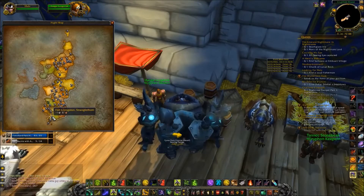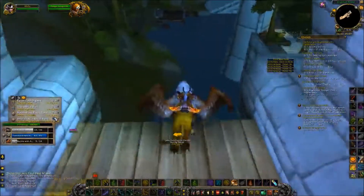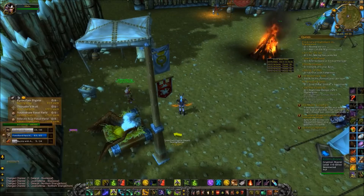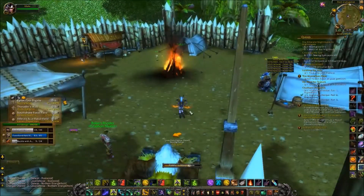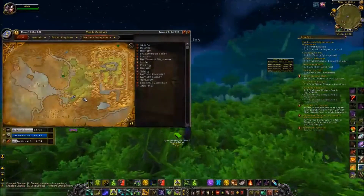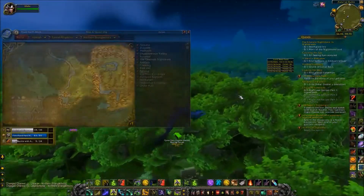I'm gonna fly down here and start the video back up once I land. We're back — as Alliance we're in Fort Livingston. What we're gonna do is hop on a mount and head to Zul'Gurub. The entrance is right there — you just take off and go a little northeast.